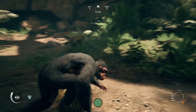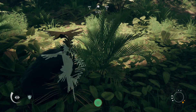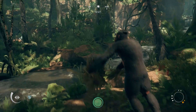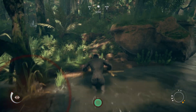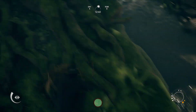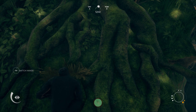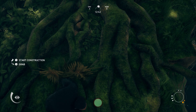Oh I forgot I can double fist these things. Switch hands, grab. See like when it was raining I thought maybe they would put it over their head as a — add to stockpile, switch hands, add to stockpile, start construction.